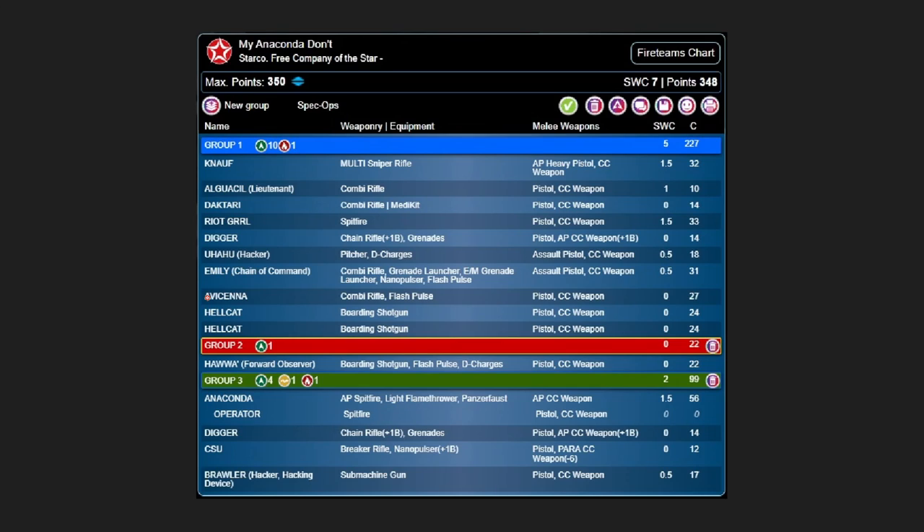In the first version of this list I actually had a Spitfire Hellcat before I realized I'd completely miscounted my SWC split across the groups — you have to have two SWC in your reinforcements and five in your primary list. So I would love to have had a Spitfire Hellcat, but I didn't. In six SWC, paying one SWC for an Alguacilla sucks. In five SWC, it really sucks a lot. You could make up that SWC by exchanging the Daktari and the Alguacilla for two Brawlers, one of whom is a lieutenant, but then you don't have a doctor for Nalf unless you have Avicenna nearby. Finally, just to make points, we have a Hawa Forward Observer who can do some missions — relevant in Frontline — and his job is just to swap into the first combat group as soon as I take some casualties.